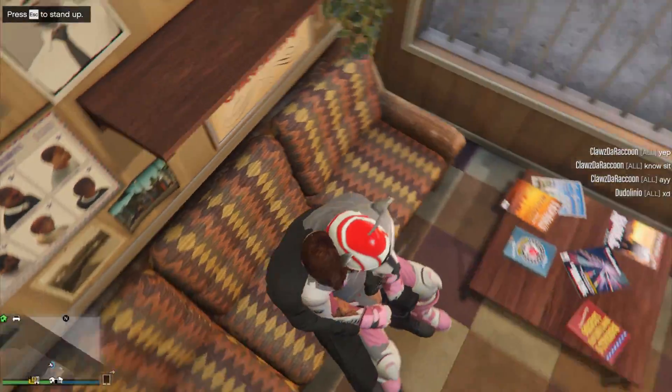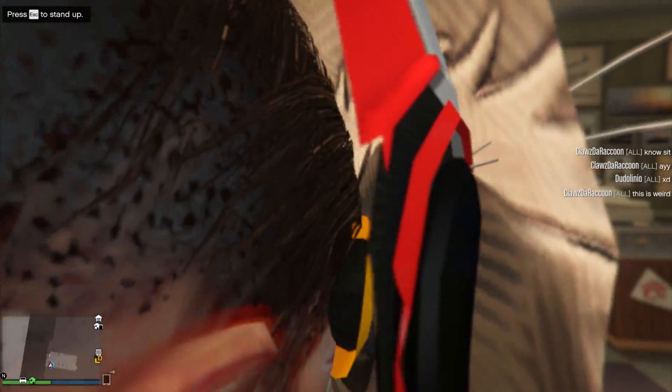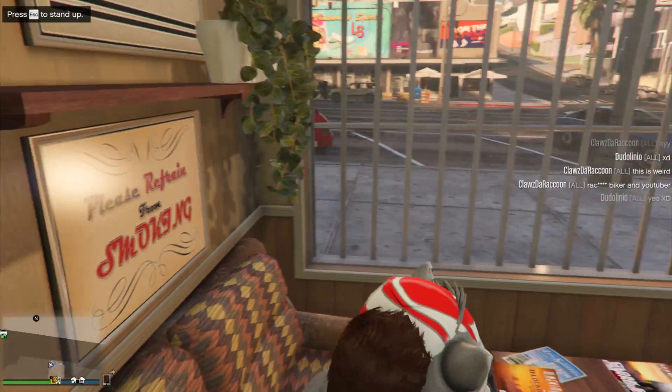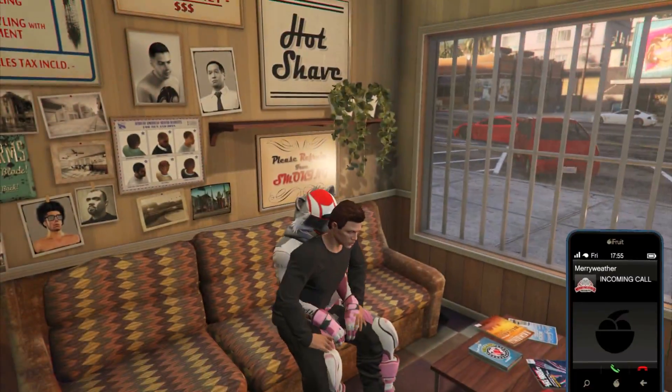By doing this, you can now sit down or sit on top of other characters inside the barber store. As you guys can see in this video, there are currently three of us sitting inside of each other. But if you wanted to, you could literally have a full lobby of 30 people doing this glitch at the same time.